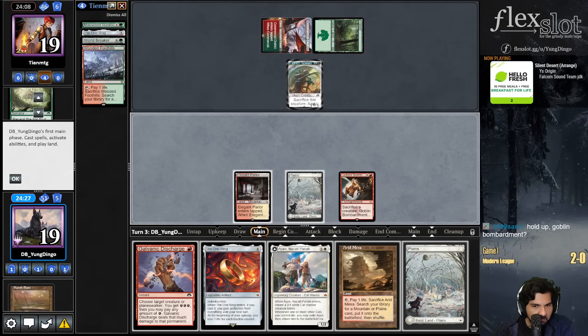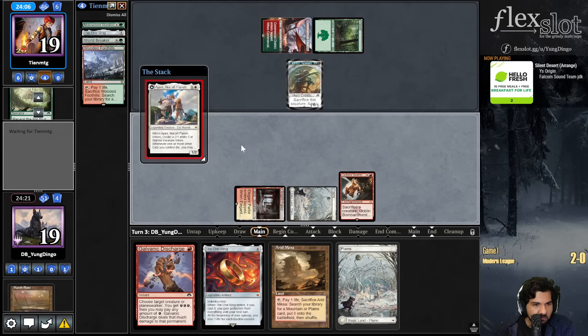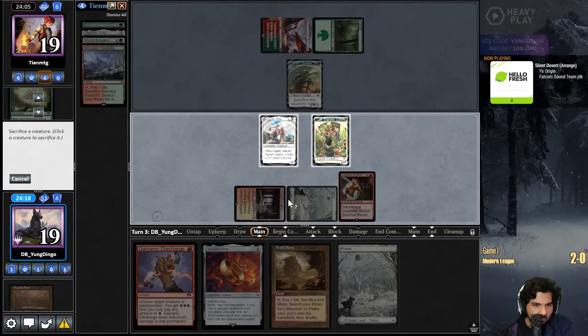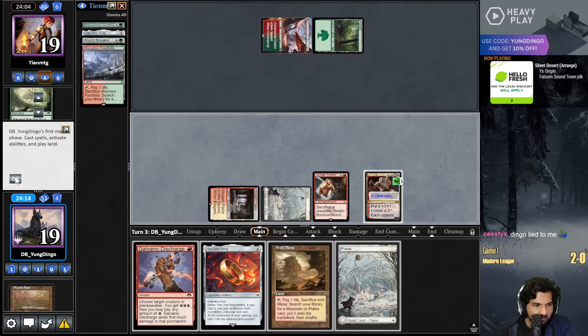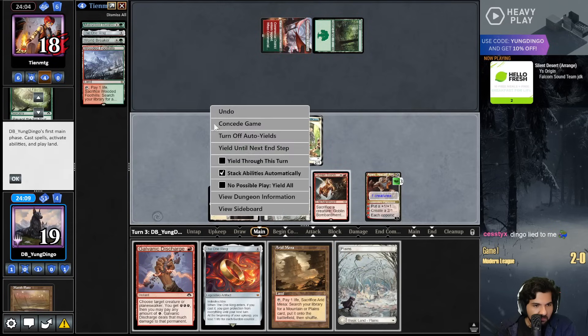They just take Ring with the ring. How could you, opponent? That's too much power for you. Big fat liar.